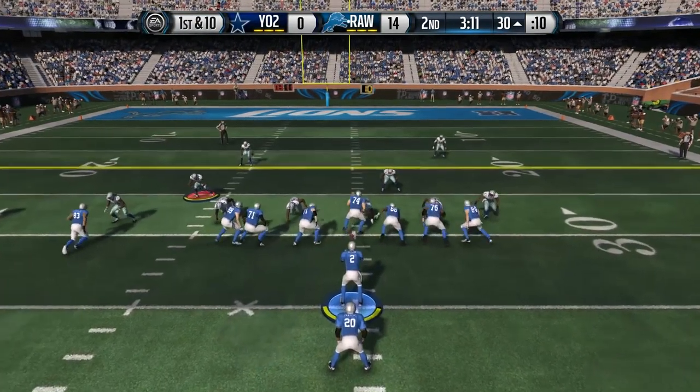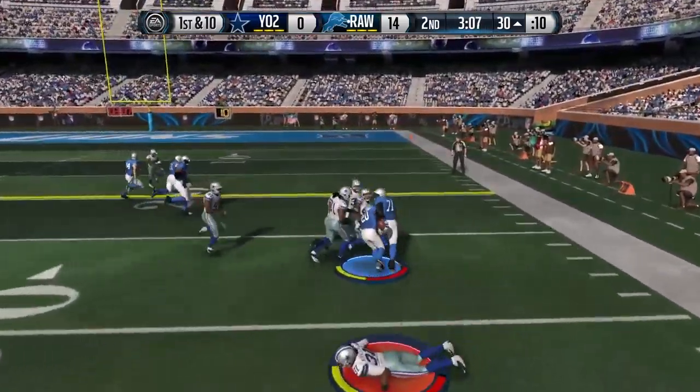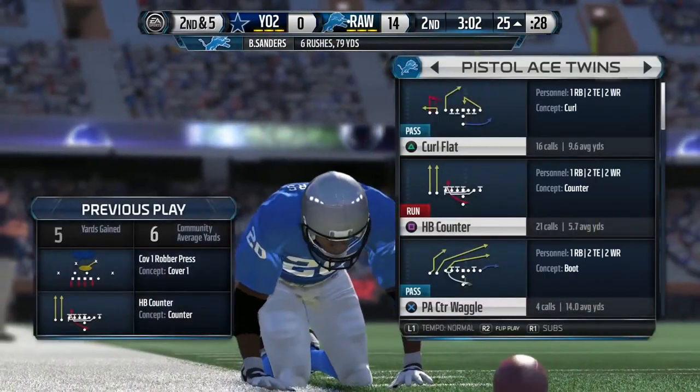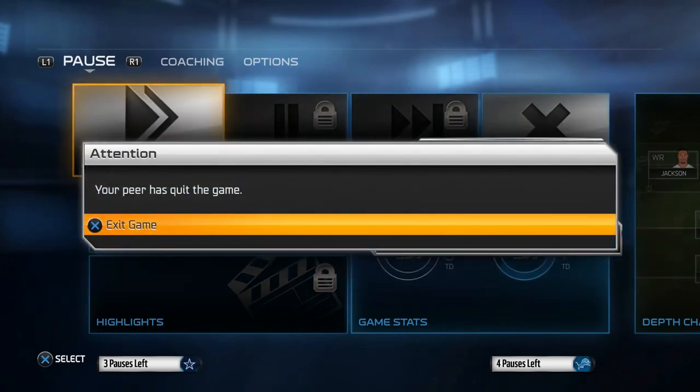This is putting us into position to go up three scores early in the game before halftime. My opponent played the run pretty well, but Barry Sanders broke the tackle on his own — six rushes for 79 yards at this point. And as you can probably imagine based on the length of this video, my opponent did decide to rage quit at this point.